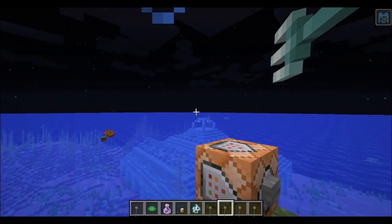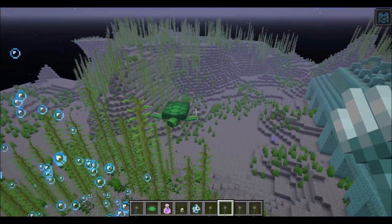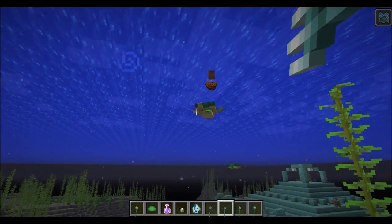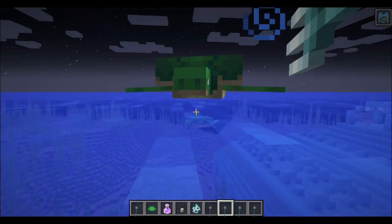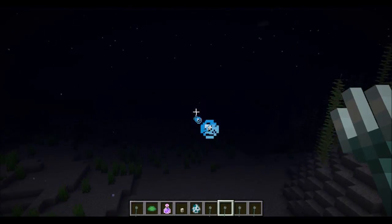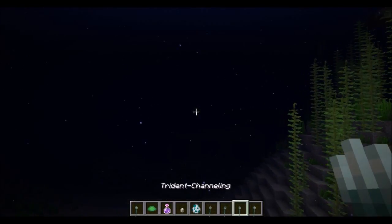Now this is Riptide — it will throw you, well if you go underwater and hit a mob, it will throw you right at it. So this will be quite useful for traveling underwater while hitting mobs as well.